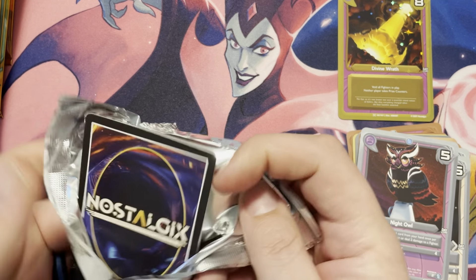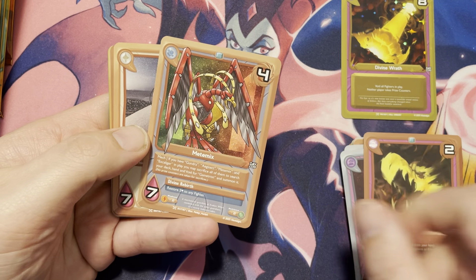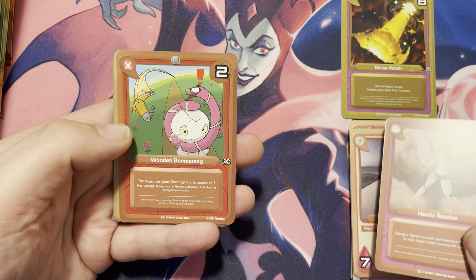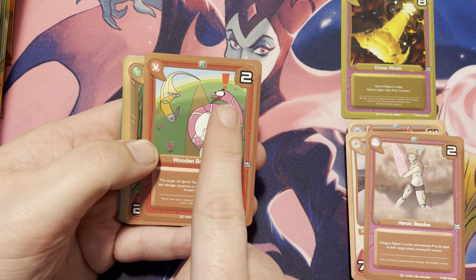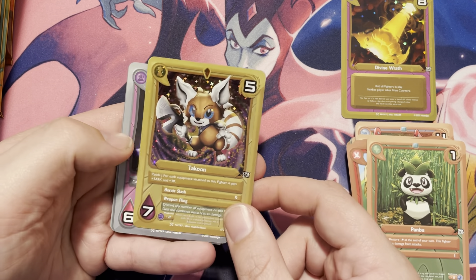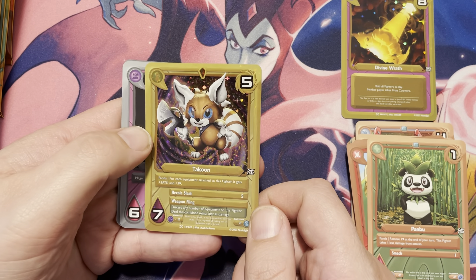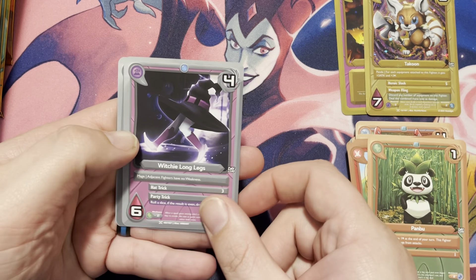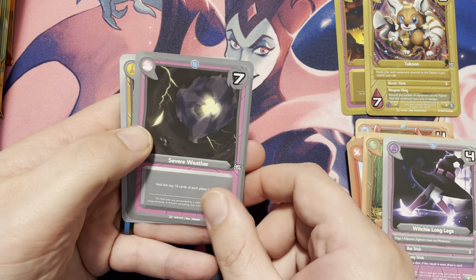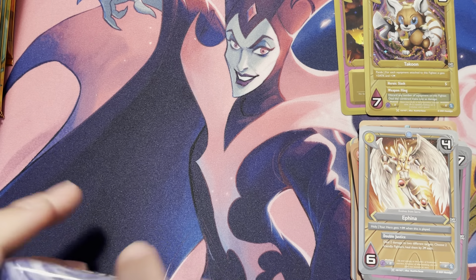This definitely has that feel of old school Pokémon, old school Yu-Gi-Oh. I really do like this. So we have Lava Bite, Metamix, Mirage, Heroic Resolve, a Wooden Boomerang — I love this artwork. We have Panboo, and now that's nice — we have a Takoon, a Panda: for each equipment attached to this fighter it gets plus three attack and plus three health. Oh, that is so nice, I love it. I got Witchy Longlegs again, we have Severe Weather, and we have Athena. So far — God, I feel like a little kid again. I love this.